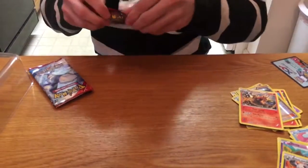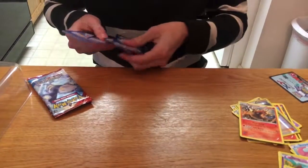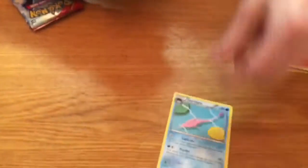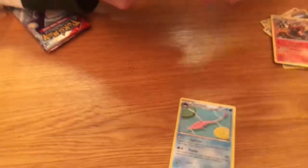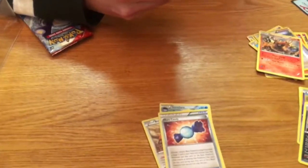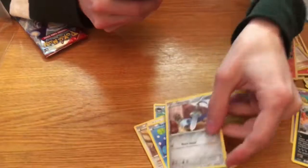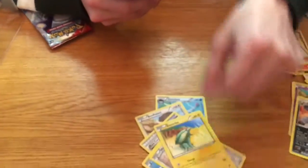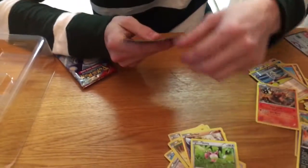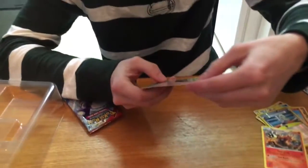I can pronounce some of these names but not all of them — like that one, I can't. Gorebys, a Bouffalant, rare candy — someone's getting leveled up tonight — a Barboach, Honedge, Electrike, Doduo, Skitty, a reverse holo Vulpix, and Excadrill.